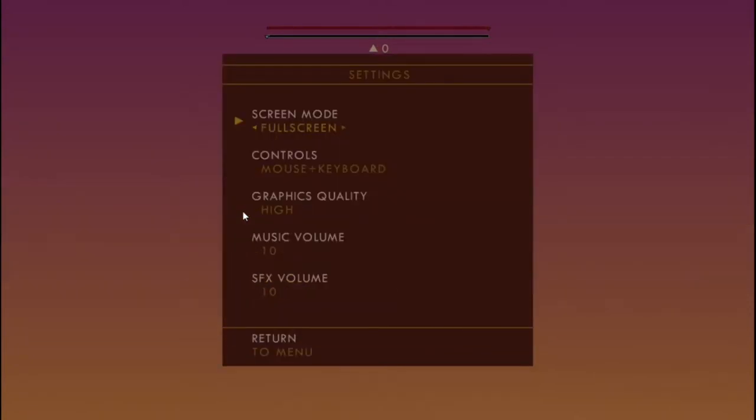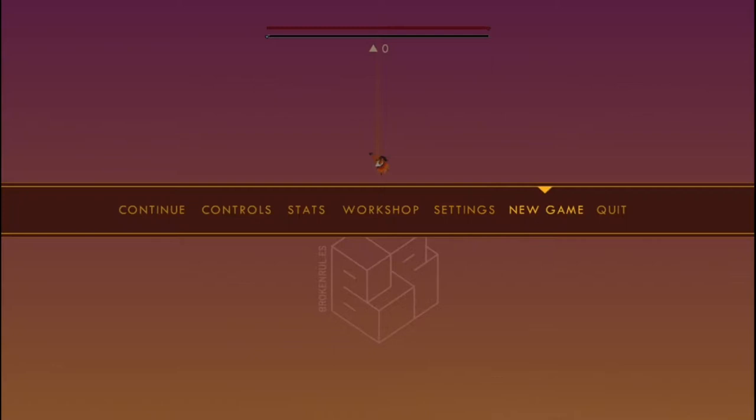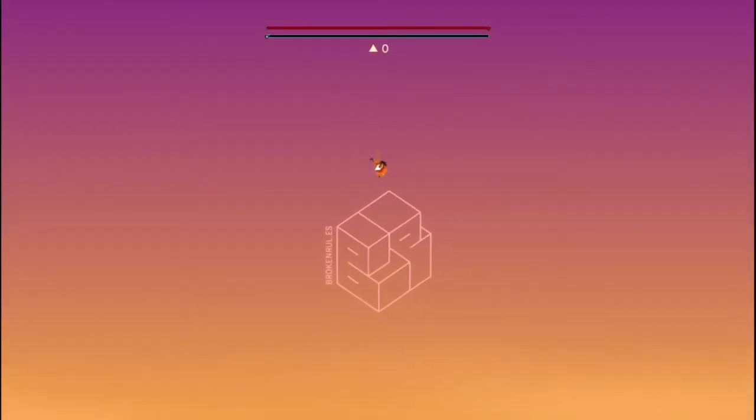Settings. Windowed and full screen. Controllers: mouse, keyboard. Go with keyboard and mouse. Graphics, you have lower and high. Music, sound effects. I wish there would've been more in settings, but I guess not. Alright, let's just continue.